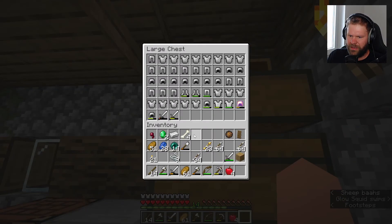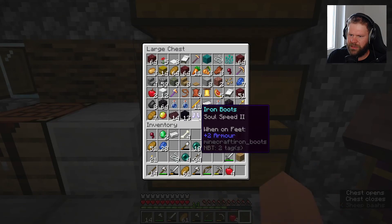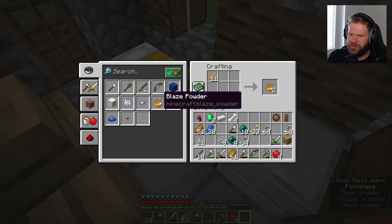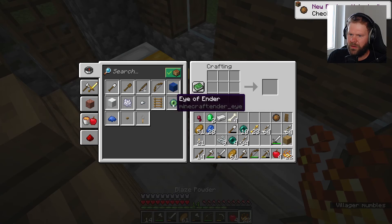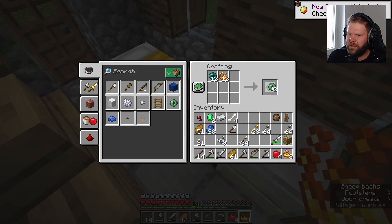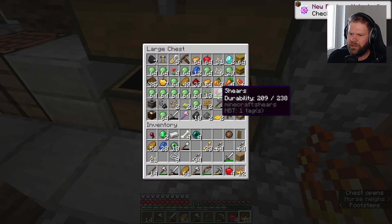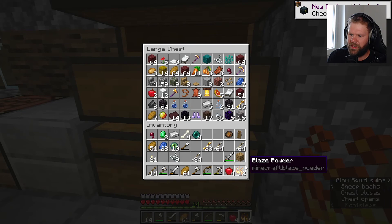Nun schauen wir mal: eins, zwei, drei, vier. Wir separieren hier kurz. Da ist unser Blaze-Powder. Wir wollen zehn Augen, würde ich sagen. Wir haben noch ein bisschen Blaze-Powder in der Hinterhand, falls wir irgendwann nochmal weitermachen sollten.